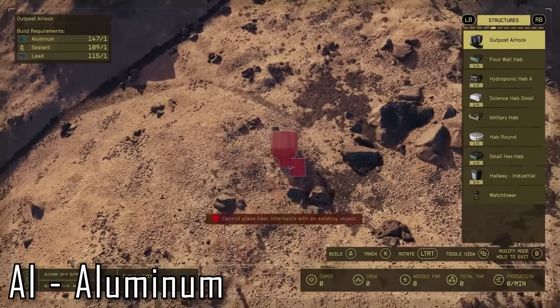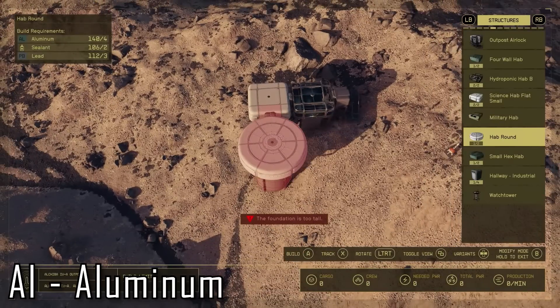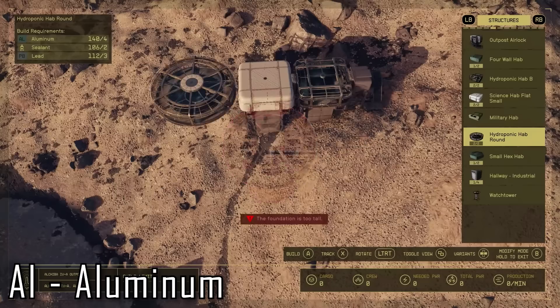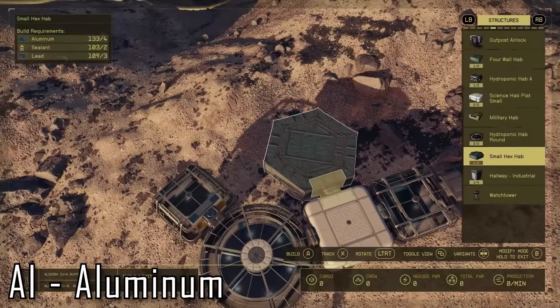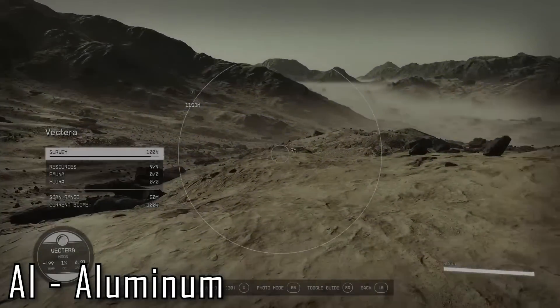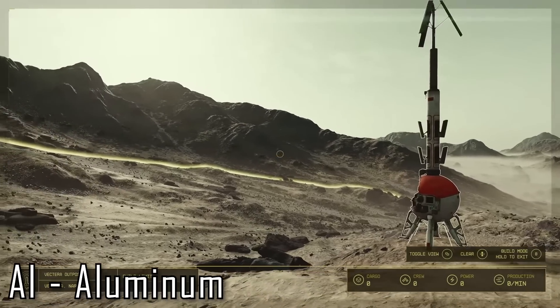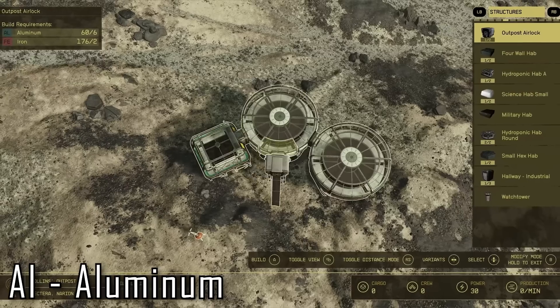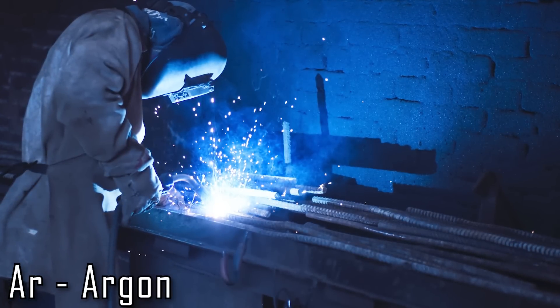Next up is trusty old aluminum — a lightweight, reasonably durable metal that will most likely be used in outposts, weaponry, and perhaps canning some of our favorite interstellar snacks. We've already seen a number of outpost examples of aluminum in use. It's quite abundant on our home planet and shows up a couple times on the star map resource charts already, so it's likely going to be plentiful galaxy-wide. We'll certainly be harvesting this with our cutter or an extractor.